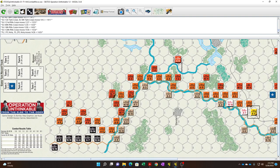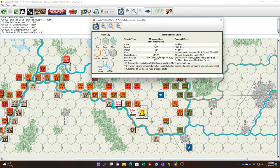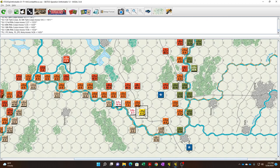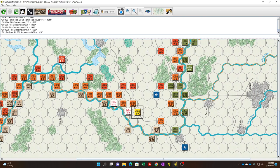Time to examine the terrain. Mech units move 12, non-mech move 8. Looking at the terrain effects chart: forest costs 2 movement points, marsh costs 3 plus 2 per hex. So mech units probably have enough speed to get down there. The question is what do we want to do — these units can all leak through if they wanted.